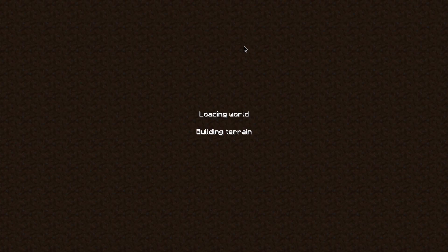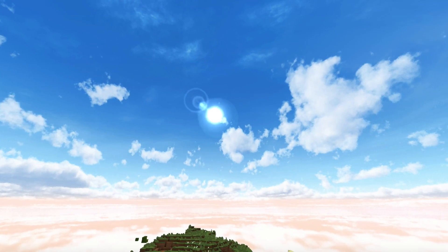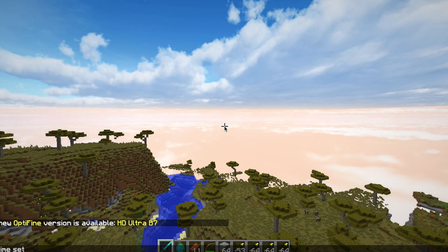So we go to this world — this is creative cheese world, don't judge, I like to cheat, I don't have any single player world. Look at the sky, that is amazing! It doesn't have that circle thing. The clouds are so realistic. Let me do time set day.